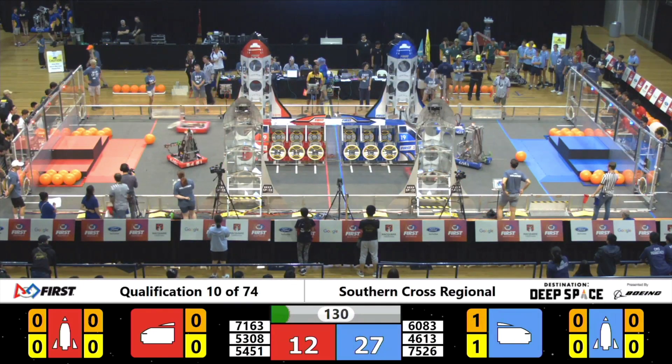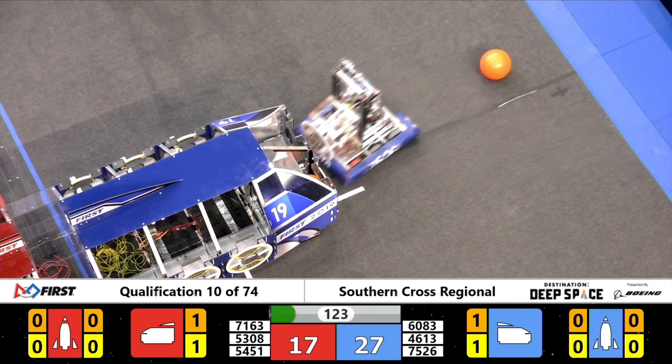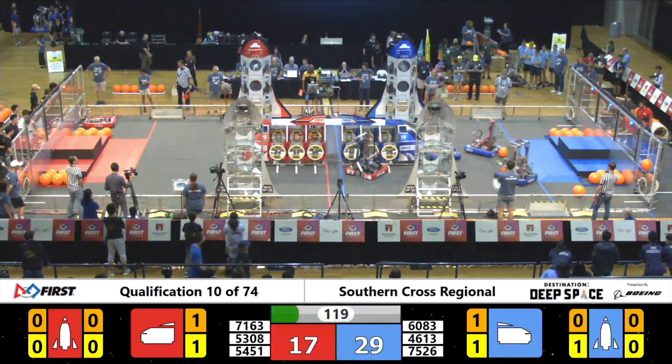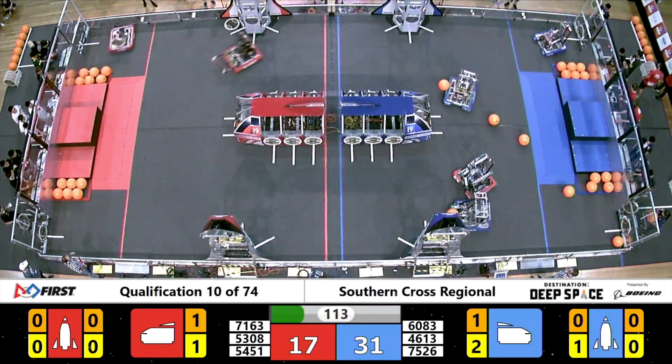We've got the Blue Alliance ahead — 27.212. Barker Redbacks trying to put a cargo onto the top level of the rocket, and they do. While their partners, 60.83, overlooking, picking up one of the cargos there, trying to place it in.